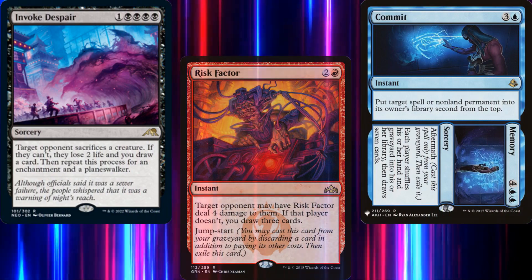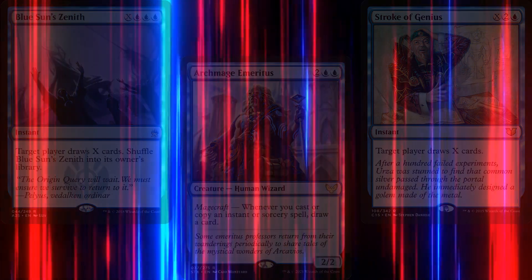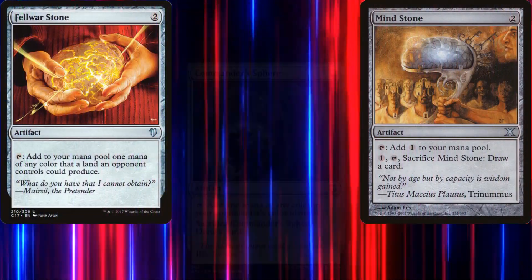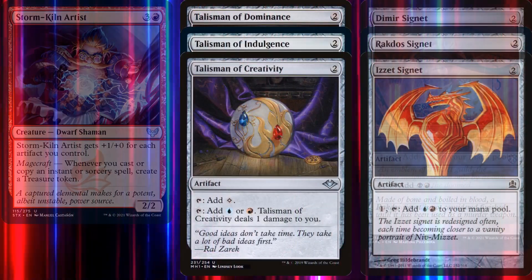For more traditional card draw, we've got Archmage Emeritus, Stroke of Genius, and Blue Sun's Zenith. Our mana ramp consists of Sol Ring, Arcane Signet, Mind Stone, Fellwar Stone, Commander's Sphere, Solemn Simulacrum, Storm Kiln Artist, Talismans, Signets, and Diamonds.